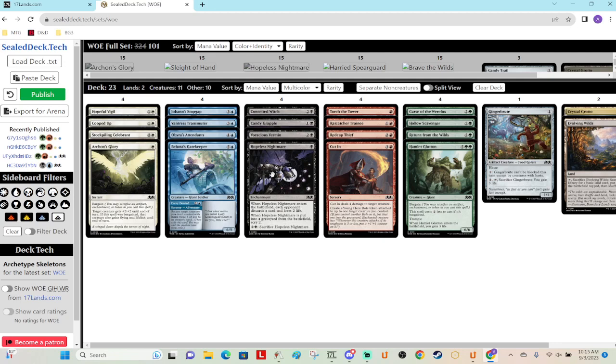Hopeless Nightmare — play it on one. I imagine it'll be good in black-white with enchantments entering and leaving the battlefield, really grindy. You can do Hopeless Nightmare in black-blue to try to drain down their resources so you can stabilize and they can't do as much against you, and you can always get your stride to find what you need. Black-red I think it'll be okay — I don't know if it has great synergies there. In black-green you can bargain it away and get up on card advantage.